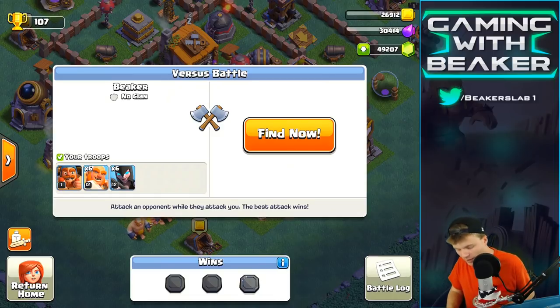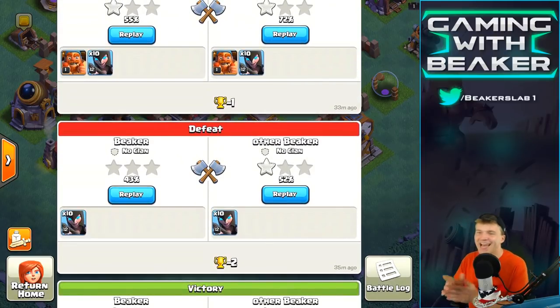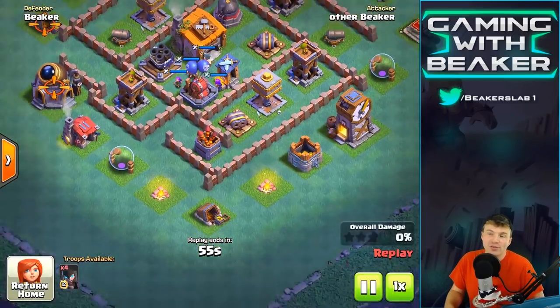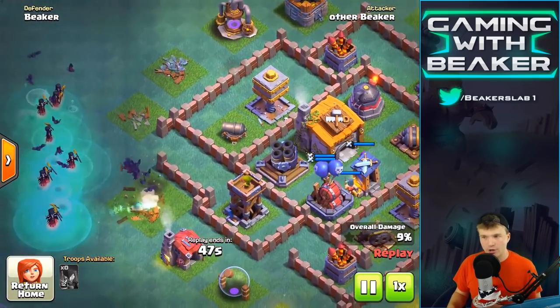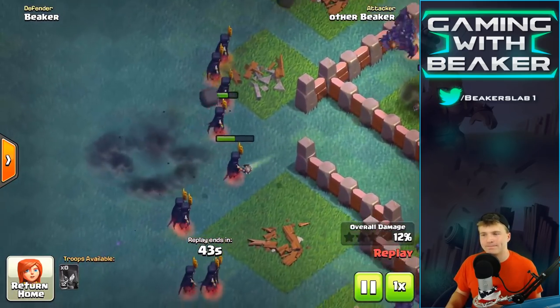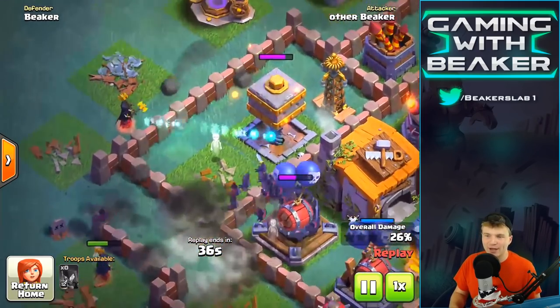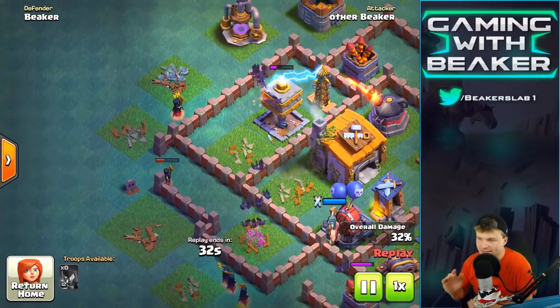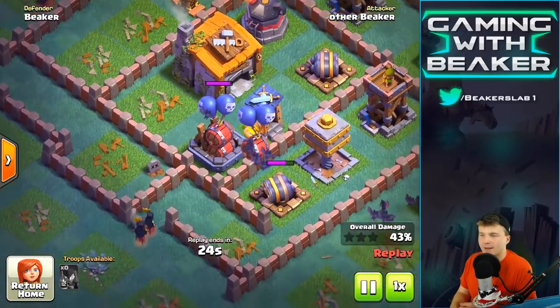We got a bunch more replays. I'd love to attack live right now but I can't get the other iPad to work. Let me show you what it looks like when you just drop the witches with nothing in front of them. They're not gonna do so well because the mortar does not care. The mortar is just going to house them — boom boom boom. The mortar is gonna be the arch enemy of these things. If you don't have tanks, you're done. The air bombs and double cannons are the same deal.